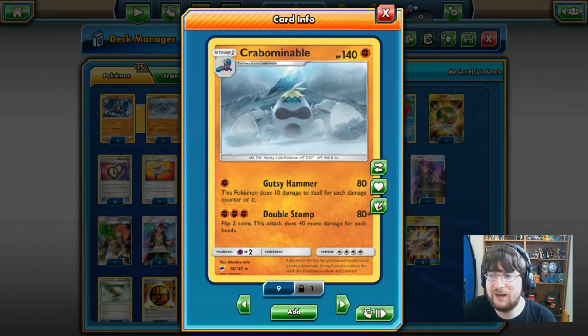That's not necessarily a bad thing — Crabominable being a non-EX/GX attacker means your opponent is only getting one additional prize, so that's alright. He also has Double Stop for three Fighting energy, which does 80 damage, but you flip two coins and it does 40 more for each heads. We will pretty much not be using this; it is primarily just going to be the Gutsy Hammer.